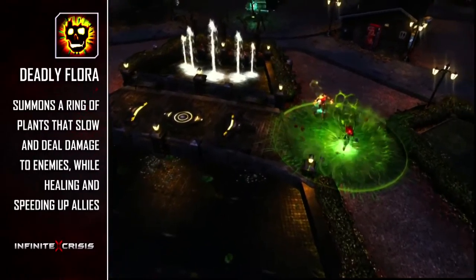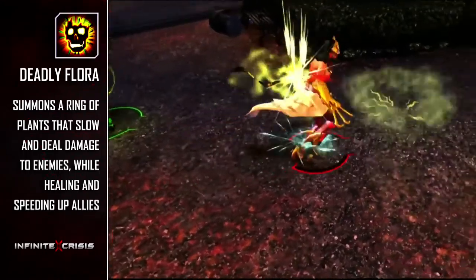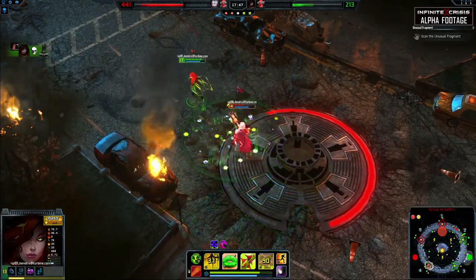Finally, Deadly Flora summons a ring of vicious plants, slowing enemies caught inside and dealing power damage per second. Allies in the ring are healed each second and have their movement speed increased.